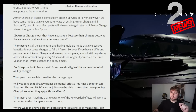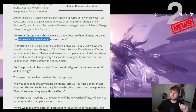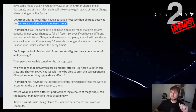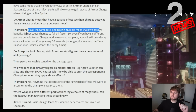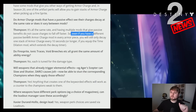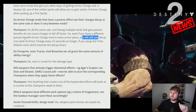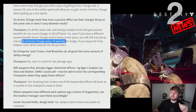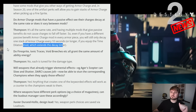Next up: do armor charge mods that have a passive effect see their charges decay at the same rate, or does it vary between mods? It's all the same rate, and having multiple mods that give passive benefits does not cause charges to fall off faster. Even if you have a passive benefit armor charge mod in every armor piece, you will still only decay one stack of armor charge every 10 seconds — or longer if you equip the time dilation mod, which extends the decay timer.